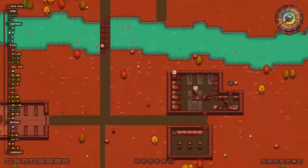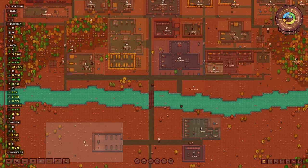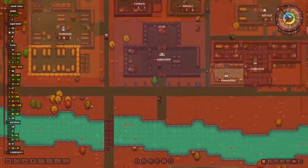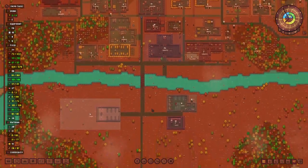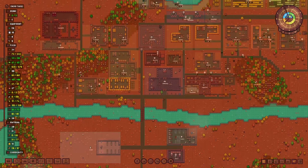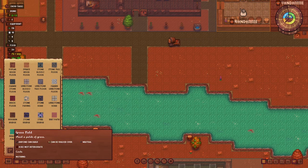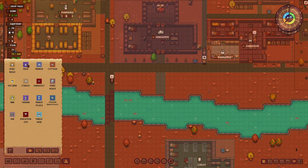Now we can prepare the apothecary and hospital. Here's the plan: we'll move the warehouse down to the area where we wanted to build the docks — something we had in mind all along. Then the apothecary goes down here to produce medicine right next to where the monks live, and the hospital goes right in the center. I think that makes sense. Let's make this area grass first and then design the warehouse zone.